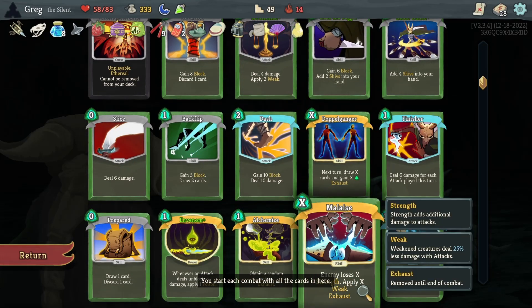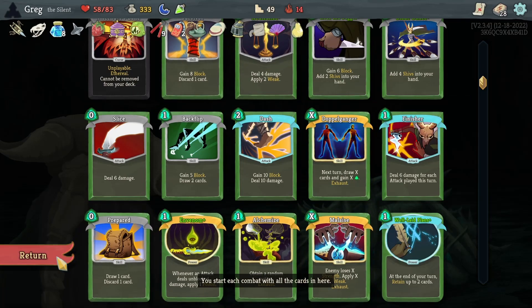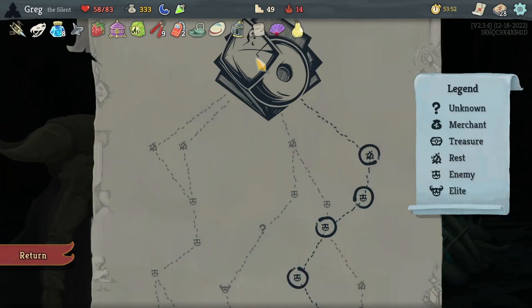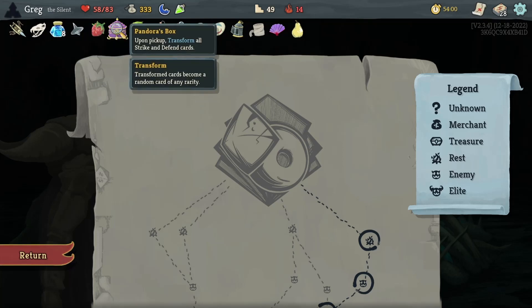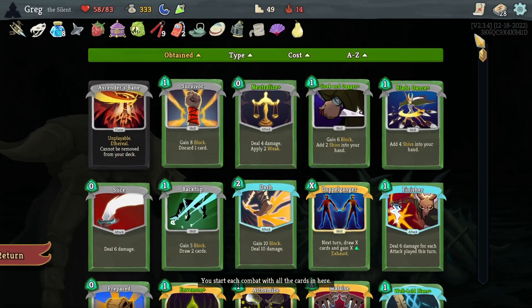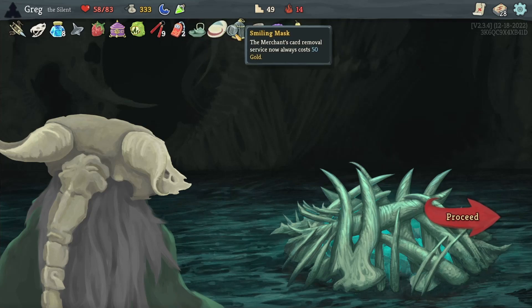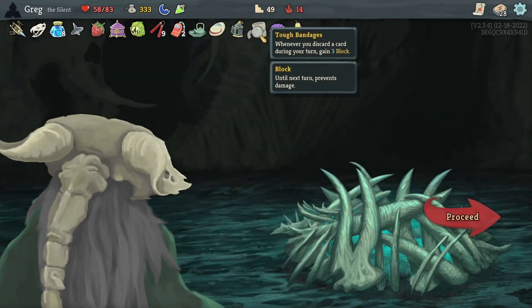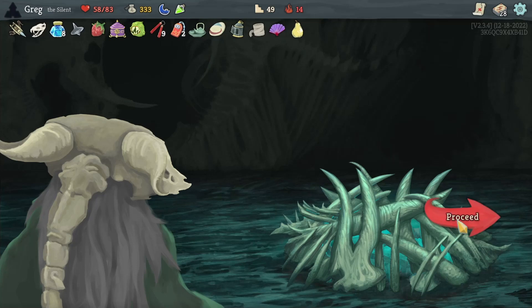Got a Doppelganger, an Alchemize, and Malaise — just a few things to keep us sustainable. Malaise really helps against multi-attacks, and Donu and Dekka both do multi-attacks — they always do two-times attacks — but they also have artifacts. We've got the Ink Bottle, which is great; we get card draw every ten cards, and with Shivs that's easy. That paired with Nunchaku, which I bought at the shop. We did Pandora's Box, that's how we have no Strikes and Defends. We get extra energy going into this fight. Every time we discard we get three block; every time we play three attacks we get four block — so good block generation from relics as well. A lot of extra HP between the Strawberry and the Pear. And we have an Unceasing Top, so if we run out of cards but still have energy, hopefully it'll just keep feeding us good cards.